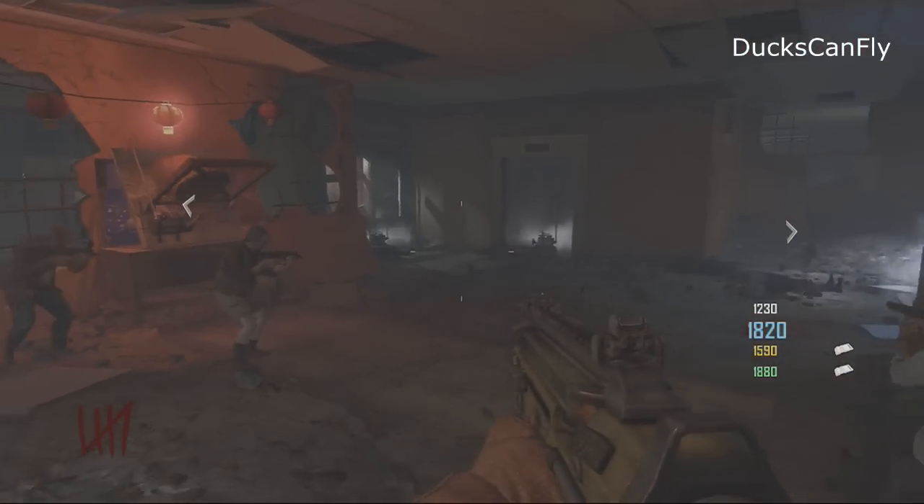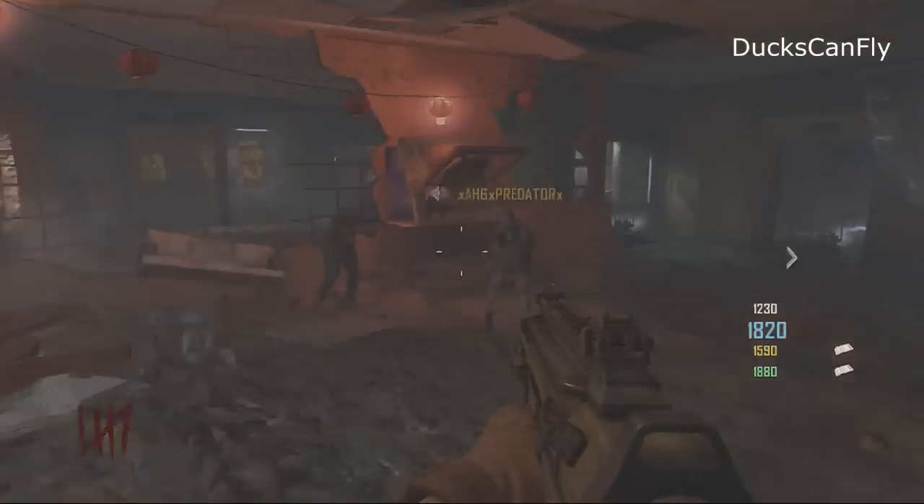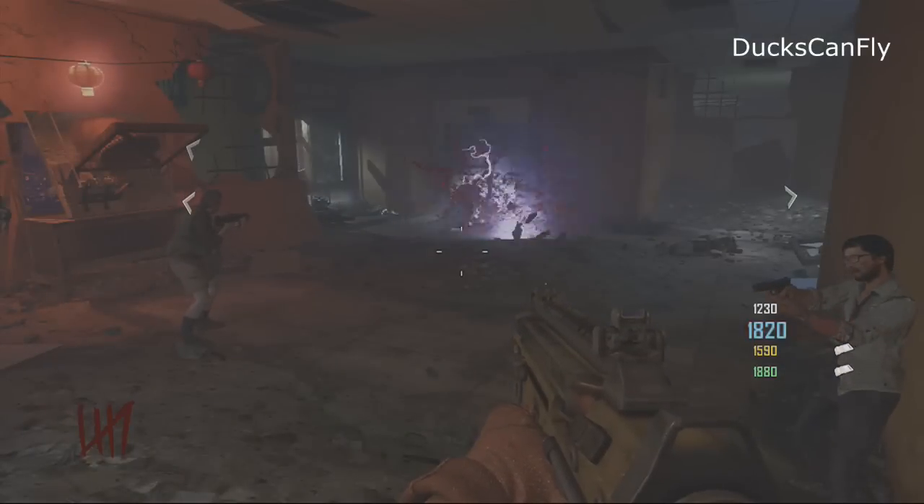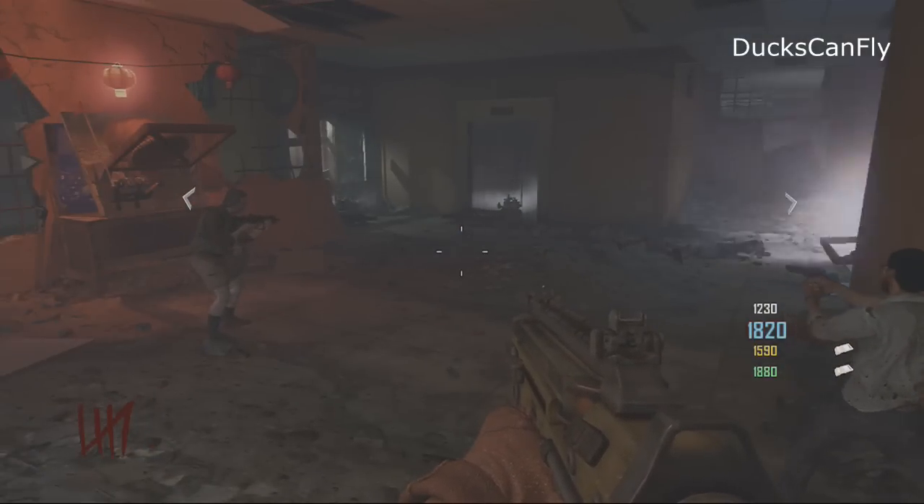By the window, in front of the elevator, back behind you where the radio tower is, and then one on the far right where they come up at and down at. You can pretty much just sit here and get a free perk without firing a single bullet.